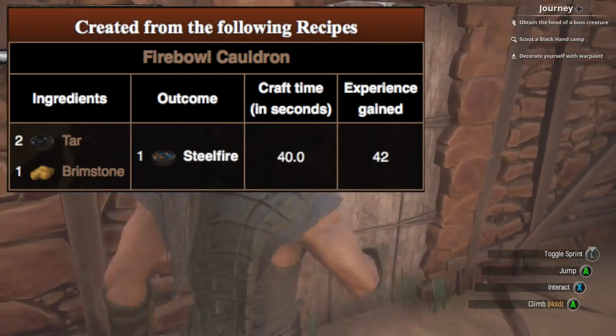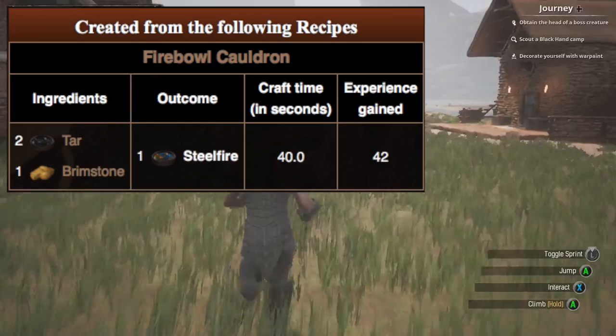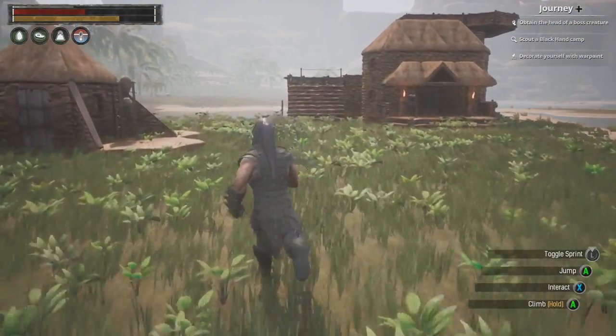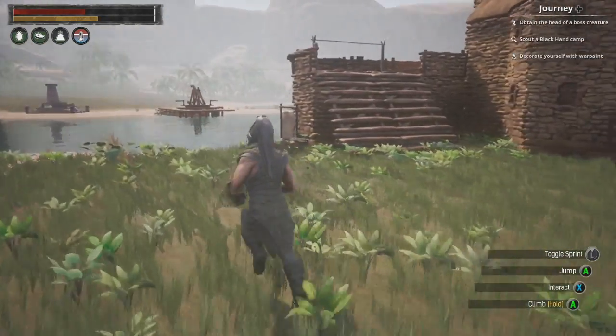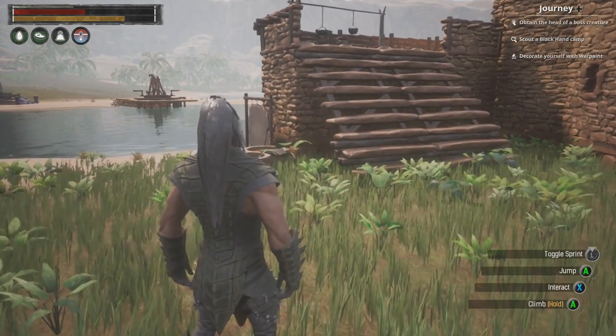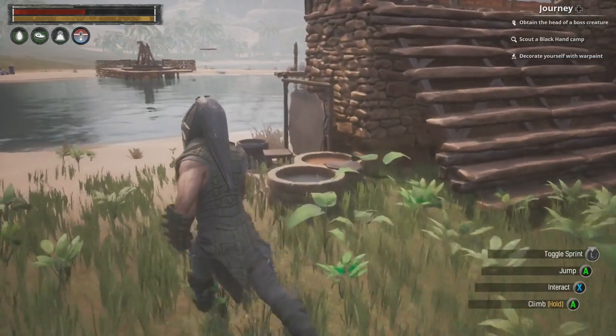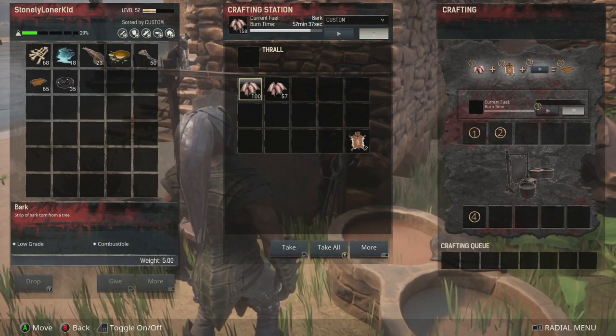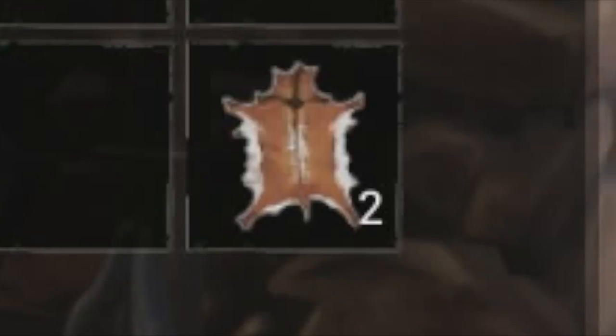Now let's talk about tar and brimstone. For tar, if you don't know how to get it, check out my video on tanning using the tanning rack where we tan leathers. Basically whenever you're trying to get tar, the best thing to do is throw any animal heads or hides you get from animals — using the skinning dagger or cleaver — into the tanning rack.